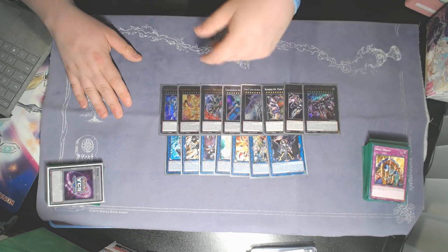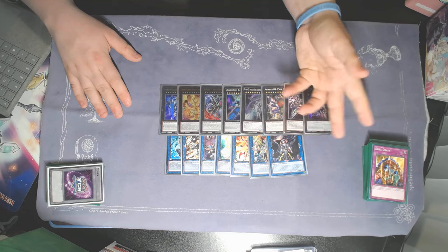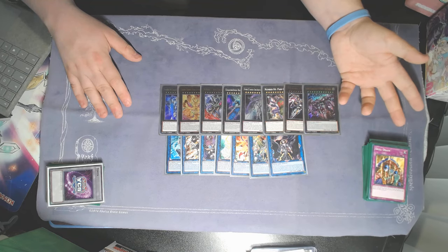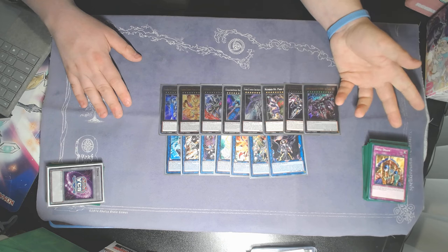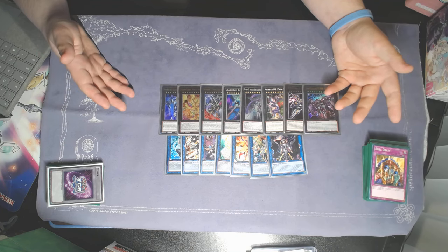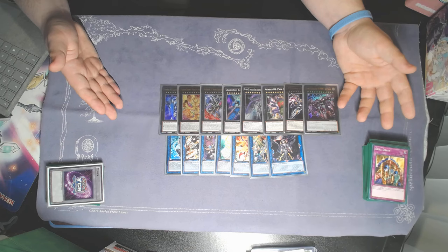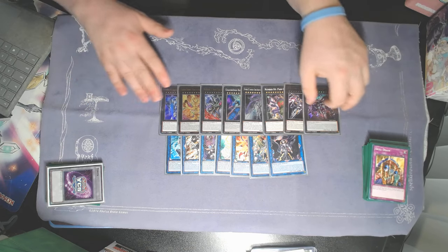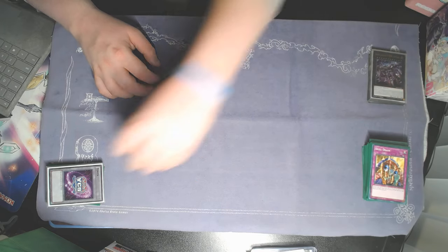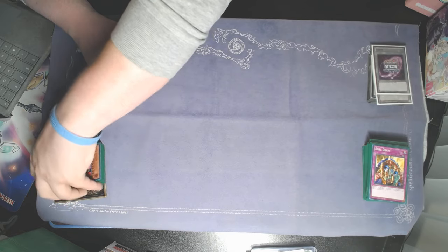Obviously Zeus himself, and then Typhon. This extra deck is really open — you could play the Numeron Dragon OTK line, Hope Harbinger, some other rank eights. One of the heretic rank eights prevents targeting too. There are a lot of different options; this is just what I came up with. With this deck, especially with the Adventure Engine, you don't really go into the extra deck that much — a lot of it is just relying on big beats turbo.